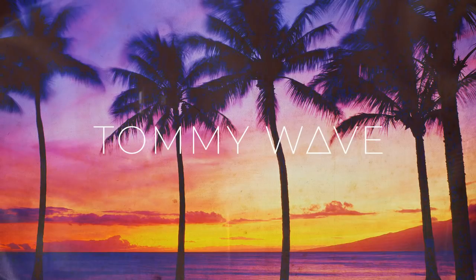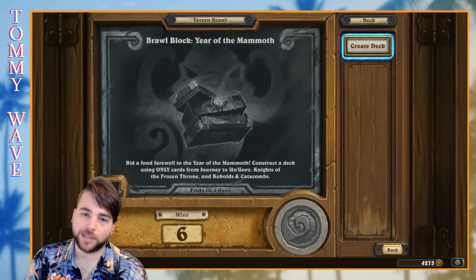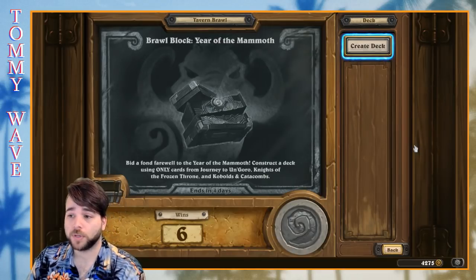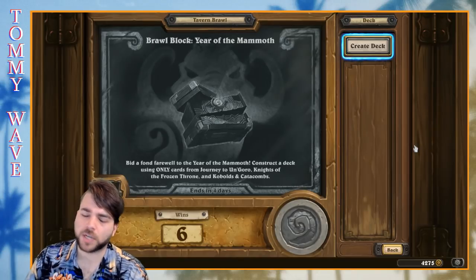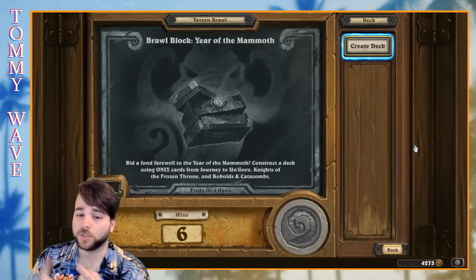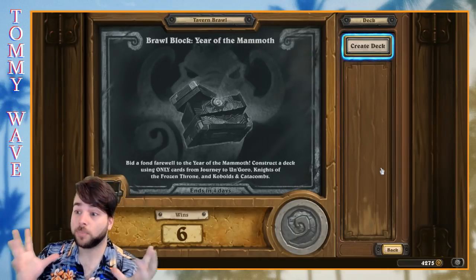Hello everyone and welcome back to another Hearthstone deck spotlight. This time we're taking a look at the Brawl Block Year of the Mammoth. This is the new Tavern Brawl. We're going to look at a bunch of different brawl decks, all of which I've taken from Hearthpwn. If you want more info on the deck or the deck code, that's all in the description. We have to construct decks using only cards from the Year of the Mammoth, which is Un'Goro, Knights of the Frozen Throne, and Kobolds and Catacombs.